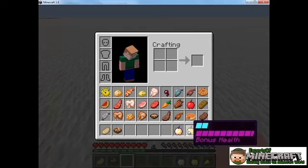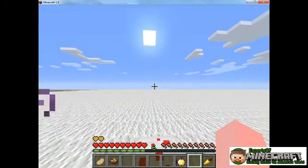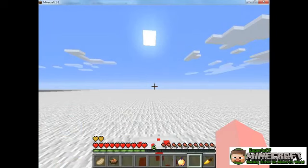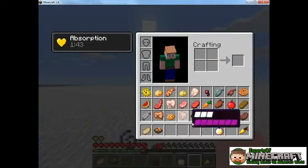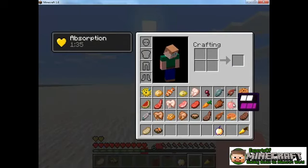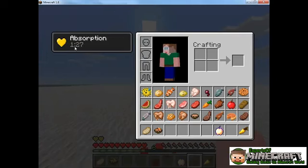First is the golden apple, which is really useful. It gives you a bunch of saturation. It doesn't restore much of your hunger meter, but it actually gives you bonus health, so you regenerate health for a little while after eating it and you gain a couple extra points on your health bar. This is one of the few foods you can eat even when you're not hungry. You'll see my health bar is hopping up and down, meaning I'm regenerating health, and I got these two golden hearts, which are basically temporary hit points. The golden apple has to be crafted — you take an apple and craft it with eight golden ingots all around it. It's a little expensive but very good, and the absorption effect lasts for a long time.